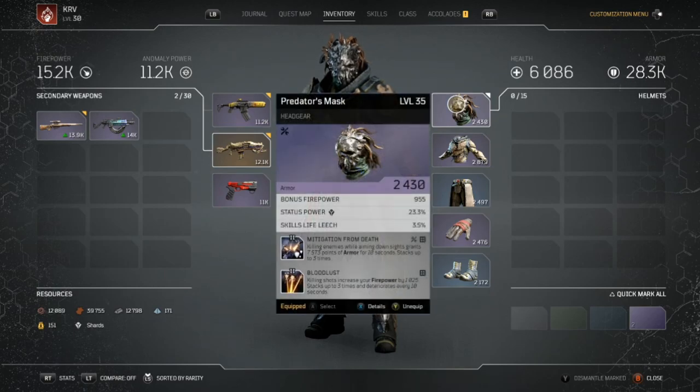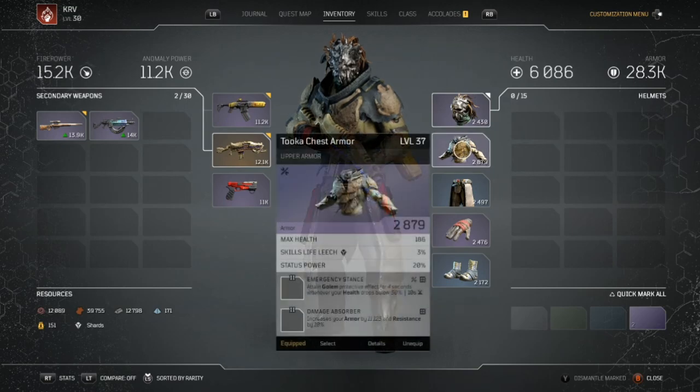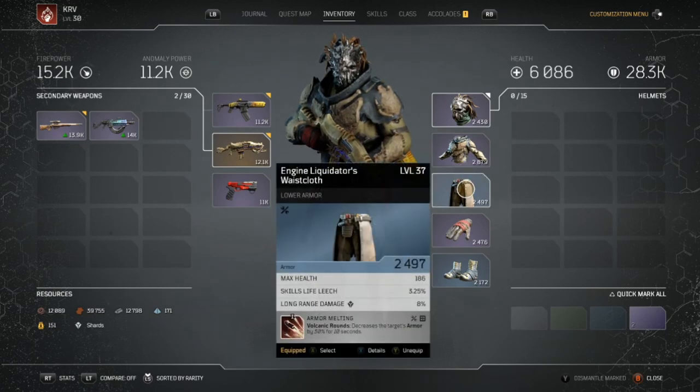Now for the armor mods. On the helmet we have Mitigation from Death — killing an enemy while aiming down sights grants 7,573 points of armor for 10 seconds, stacking up to three times. That's a huge amount of armor. Next is Bloodlust — killing shots increase your firepower by 1,025, stacking up to three times and deteriorating every 10 seconds. On the body we have Emergency Stance, which gives you a protective Golem effect for four seconds whenever your health drops below 30% — great for survivability and healing back up.